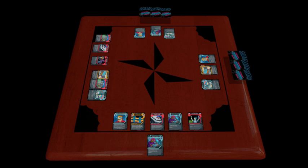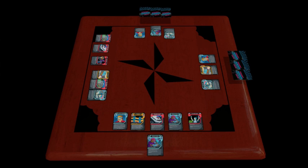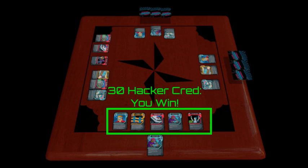Once you've checked for government cards, check to see if anyone still in the game has enough hacker cred face out in front of them to win. Add up the cred values on all of the face out cards in front of each player. If it's over the goal, they become the next supreme super hacker and the game is over. Congratulations!